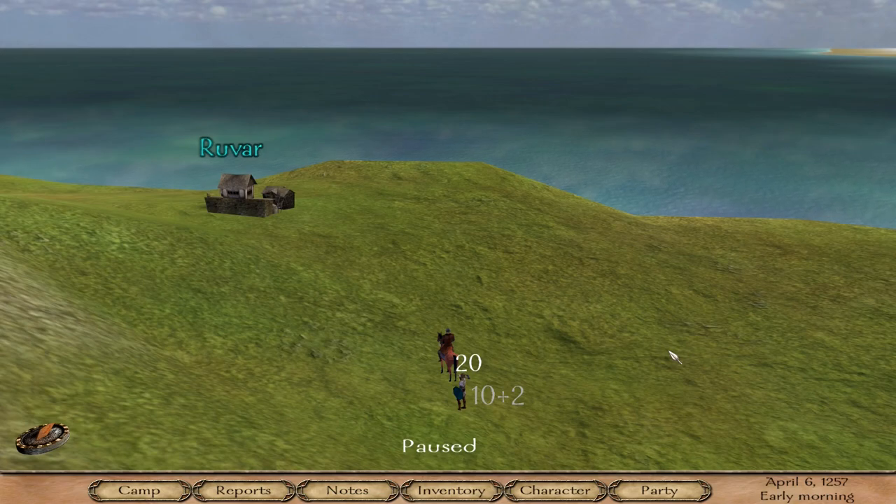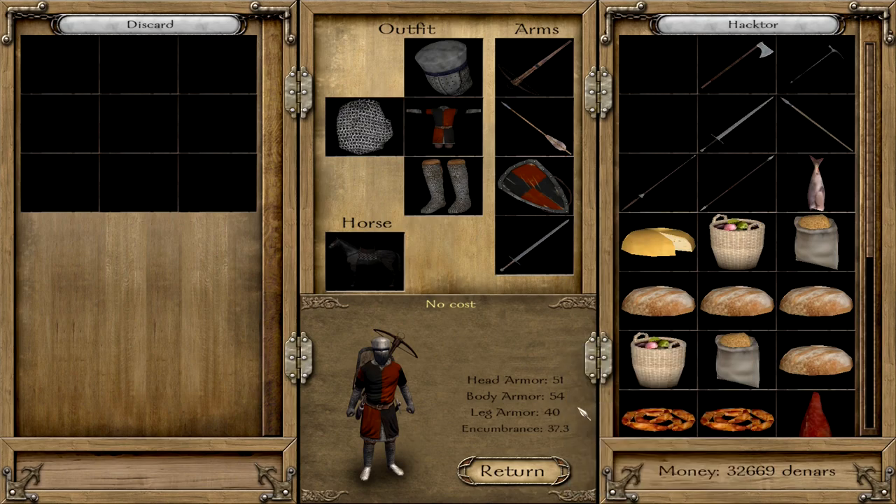I think the two most important cheats that new players might be interested in are the money cheat and the health cheat, and I will show you how to do this. To get money you open the inventory or go to a market.